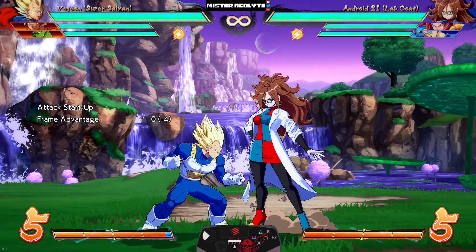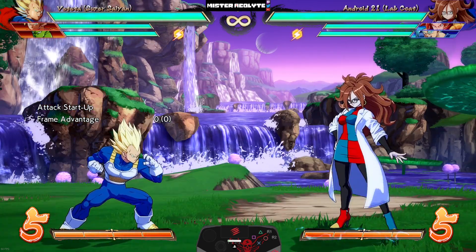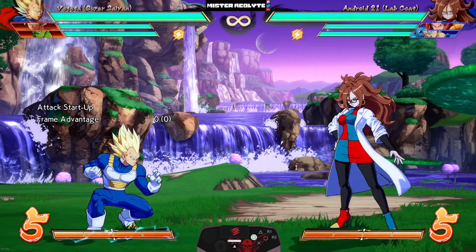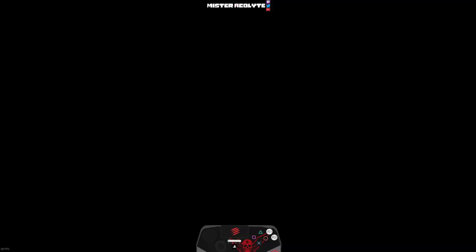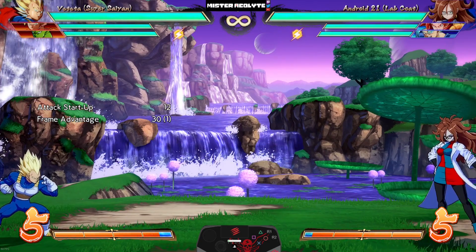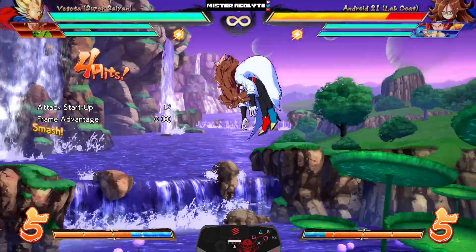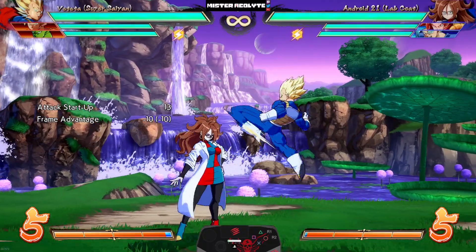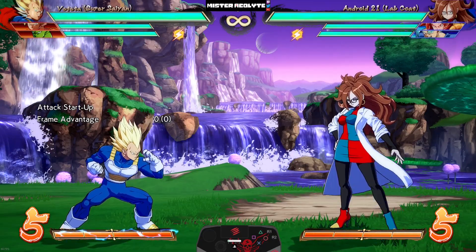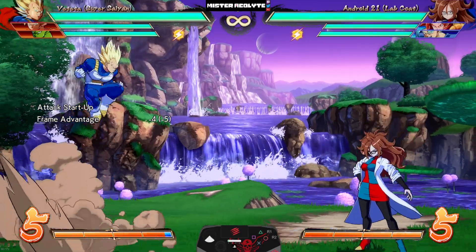They completely buffed his Rocket Kick — the light version specifically. Adding on to the previous patch buff where he can move forward after it, they increased the untechable time and adjusted the blowback so the opponent lingers there for a moment. Now if it's blocked you can hold forward and go for a mix, and if it hits you actually get a combo. The air version also has much less whiff recovery — it recovers almost instantly. SSJ Vegeta's neutral is basically cracked now.